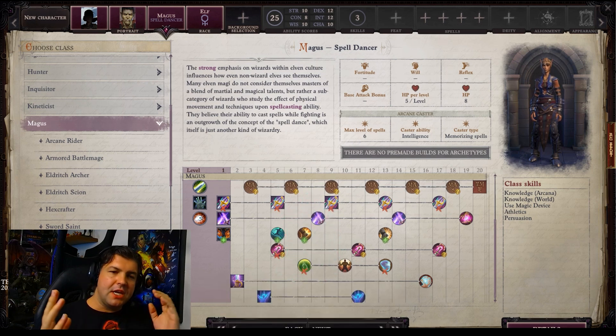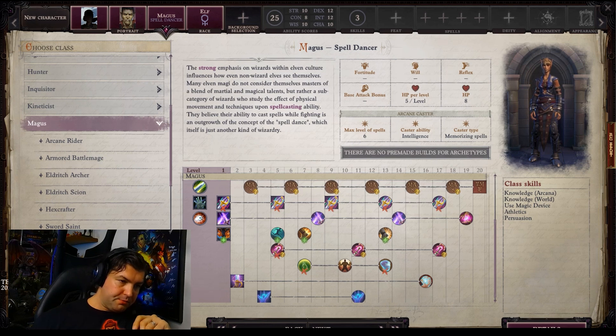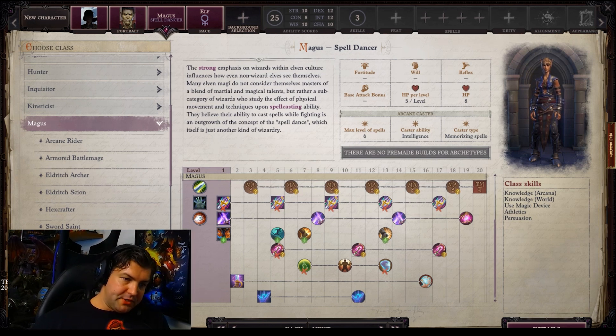Let's go ahead and jump in and get started looking at the Spelldancer archetype for the Magus. First thing I want to say: this does require you to be an elf, so it is a racial-specific archetype — it has to be an elven Magus. The descriptor reads: the strong emphasis on wizard within elven culture influences how even non-wizard elves see themselves. Many elven Magi do not consider themselves masters of a blend of martial and magical talents, but rather a subcategory of wizards who study the effects of physical movement and techniques upon spellcasting ability. They believe their ability to cast spells while fighting is an outgrowth of the concept of the spell dance, which itself is just another kind of wizardry.